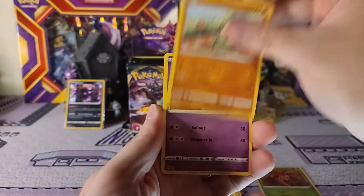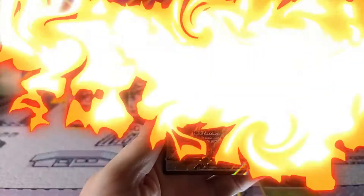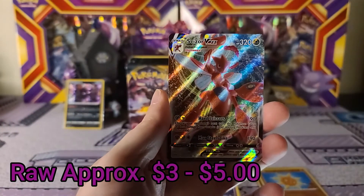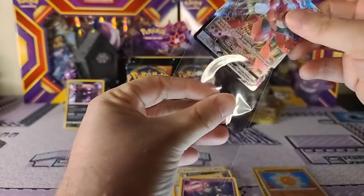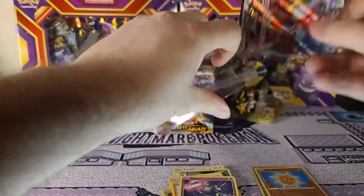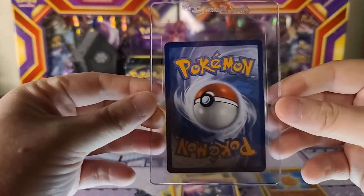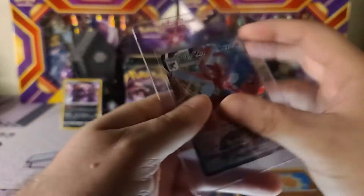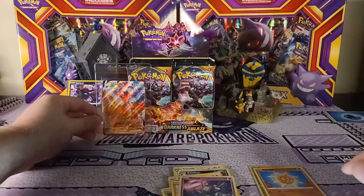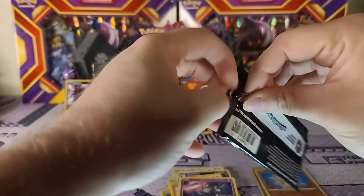We got a Paris, a Larvitar, a Golett, Solrock is our reverse, and oh - Ceasar V-Max! Beautiful card there, let's get this sleeved up right away in our cardboard saver. Hopefully the centering on the front was pretty good, we'll check the back right away. I know it's not the full art, but still one of my favorite cards in the set - just a beautiful card. Back to back pulls!